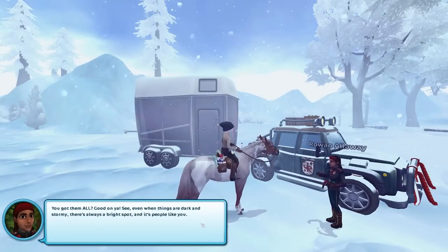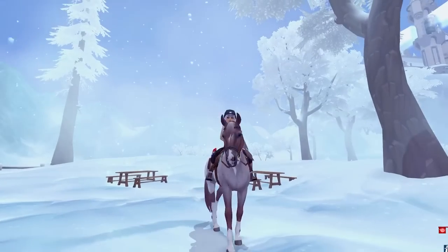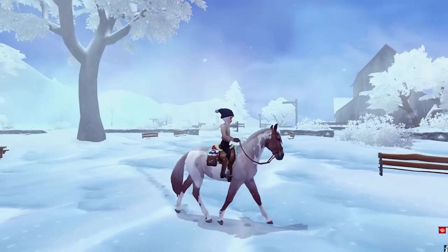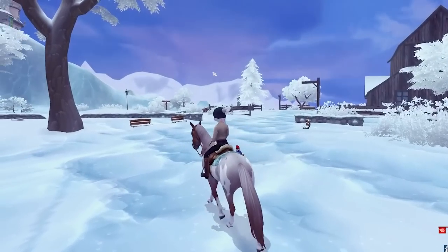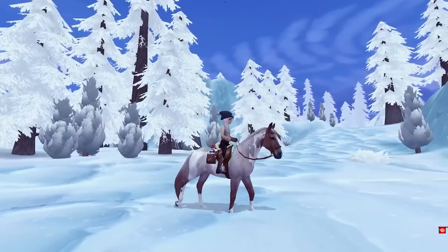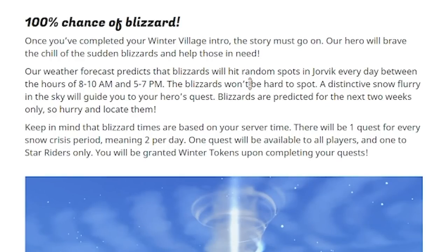Even when things are dark and stormy, there's always a bright spot because of people like you. So happy we could help Rowan out, and even more happy that Star Stable added in this blizzard. Just like that, it faded away. The weather forecast predicts that blizzards will hit random spots in Jorvik every day between the hours of 8 to 10 a.m. and 5 to 7 p.m. Look out for the distinctive snow flurry in the sky — they will only be here for the next two weeks.